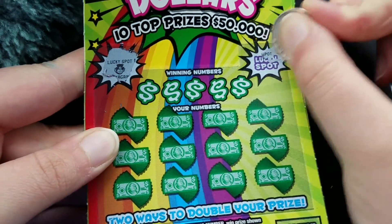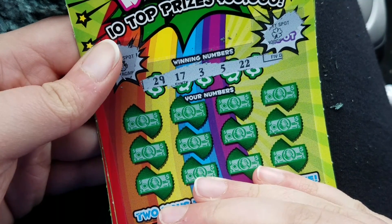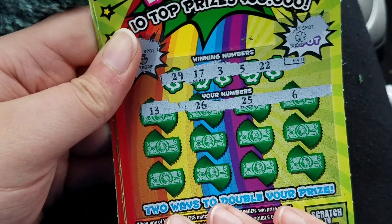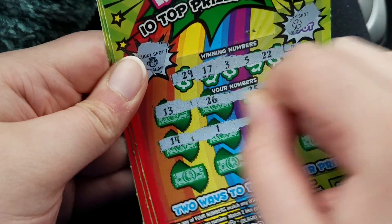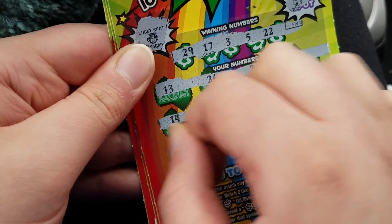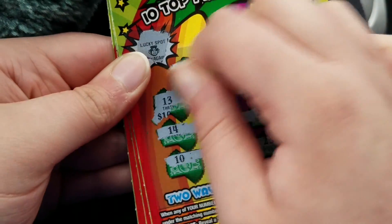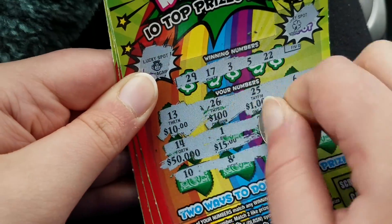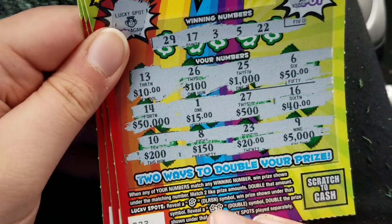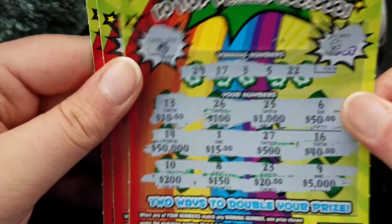Let's try the lucky spot first — looking for a dollar symbol, nope. We need a 3, 5, 2 — 3, 5, 17, 22, 29, 13, 26, 25, 6 — no. 14, 1, 27, 16 — one off, nope. Last chance: 10, 8, 23, 9 — nothing. Got 10, looking for 100 — nope, looks like there's nothing on this one.